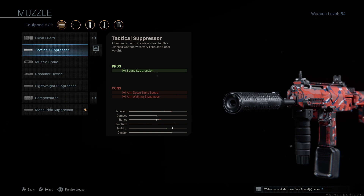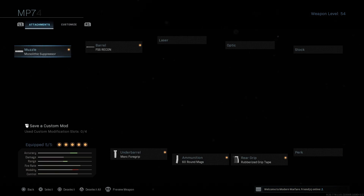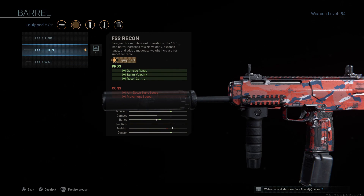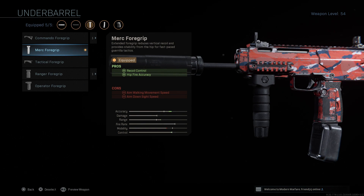You could use the tactical suppressor if you wanted, but the difference is pointless — monolithic is standard. The FSS Recon barrel: you need this if you're going to take medium-range engagements. It doesn't have a huge impact on your ADS, but it does give you all those benefits. I prefer the Merc foregrip.